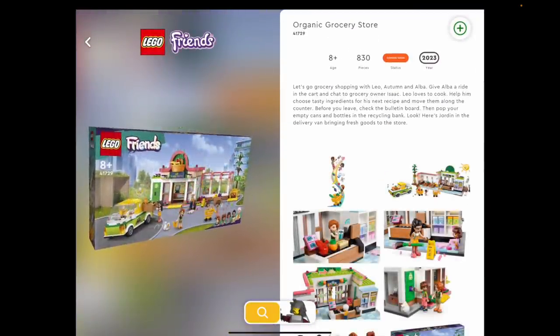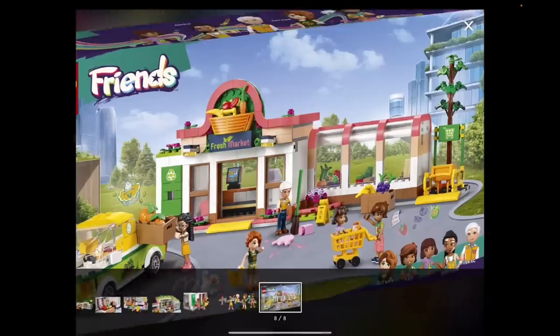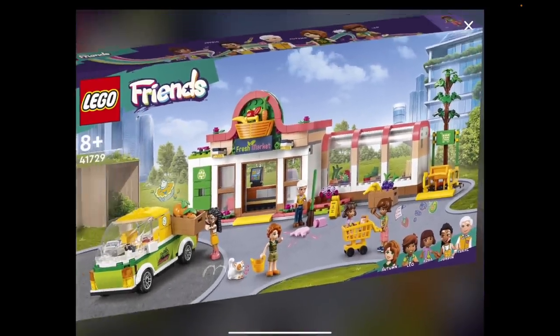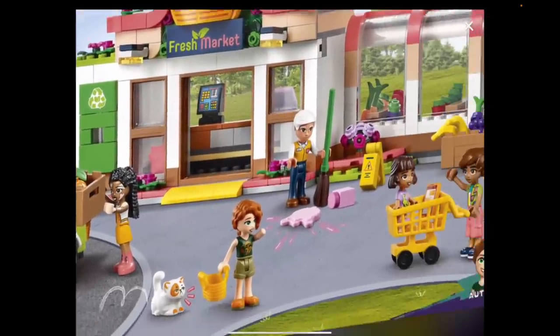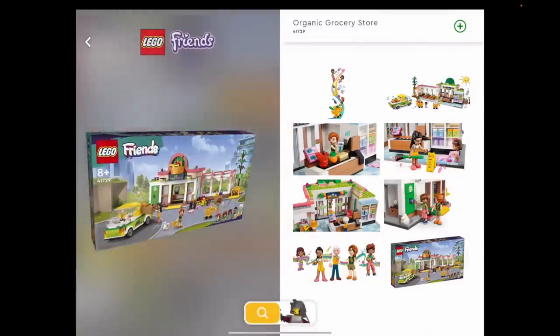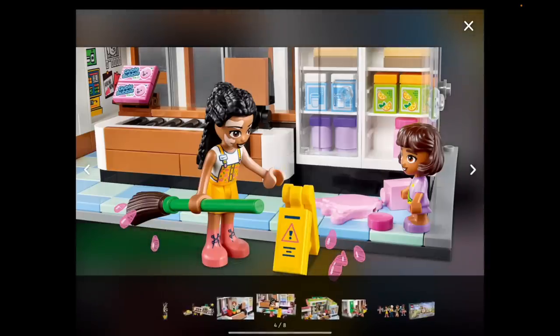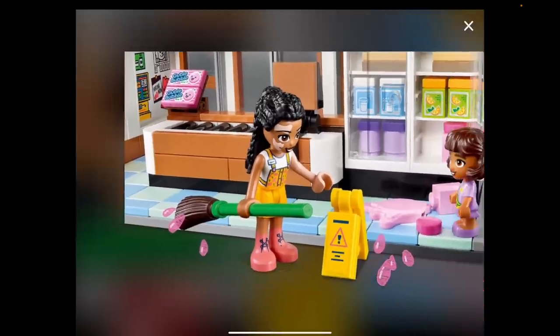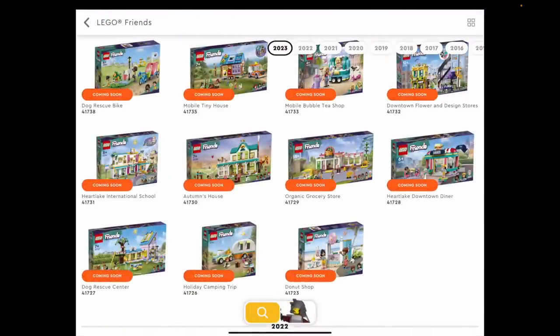We've seen the international school and Autumn's house. Now the organic grocery store — the city got one last year, and this is the Friends version. It's got a little shopping cart, and we've got a character with vitiligo. Check it out — so awesome. There's so much happening here. Hopefully this is better than the city one. I haven't looked at the pricings but they're all up on the LEGO shop online now. I'm definitely going to be modding this and making it bigger.